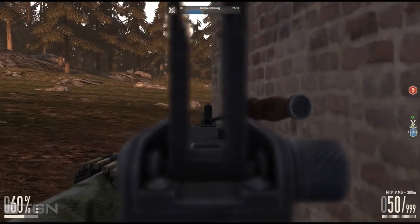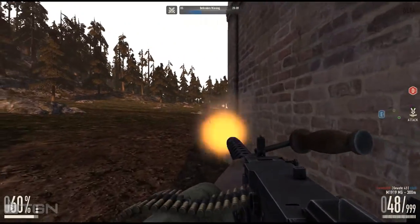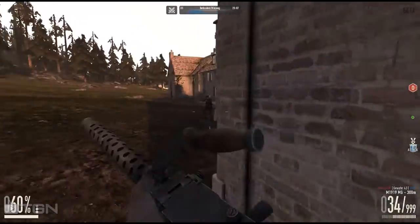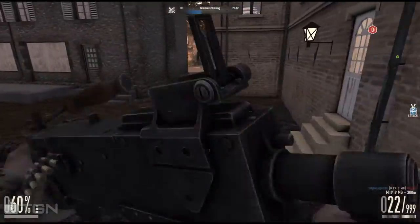With that being said, unfortunately we've only seen 2 of the new weapons get released with this Erwin build. That's the Gewehr 43, the semi-auto rifle for the Axis side, and then the unscoped 1903 Springfield for the Allied side.